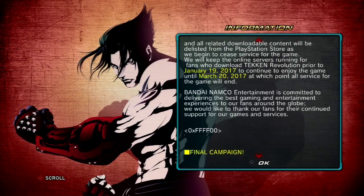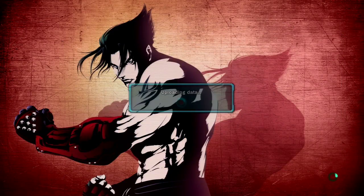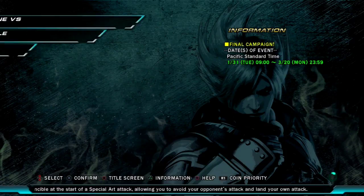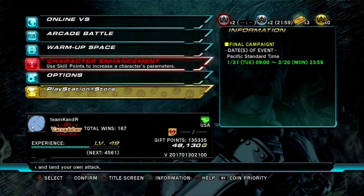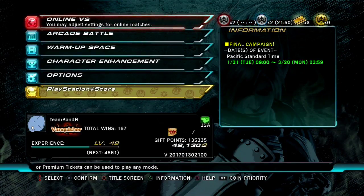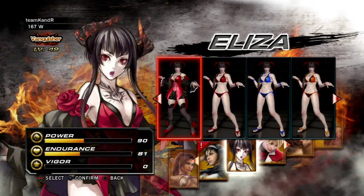It's shutting down next month — just over a month from right now as I'm recording this. And as you may have heard, they've made it really easy to get Eliza and the Eliza costume. In the past day or two I was able to unlock Eliza, get all the blood seals. They just give you blood seals real fast and bump you up to the next level automatically. So what I want to do in this video is check out Eliza — look at her move list for a minute, and then take it online.